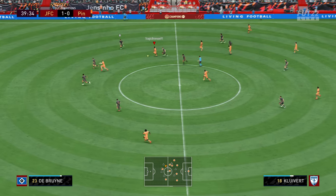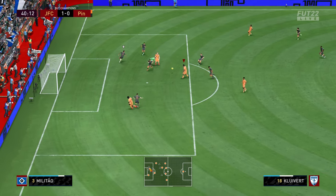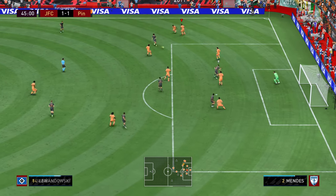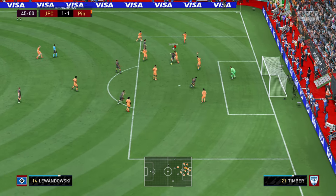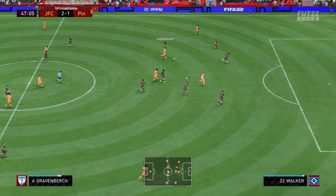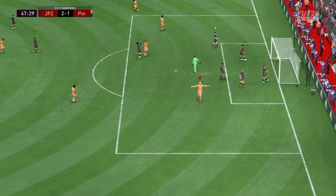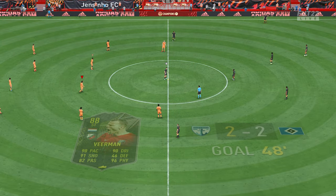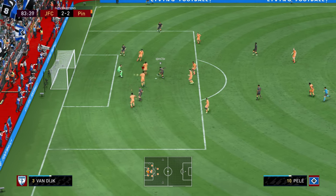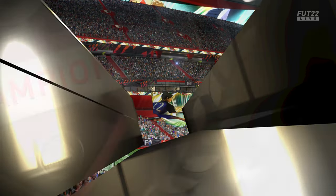I go 1-0 down but that happens a lot so I don't really care. Kluivert finds Veermann and I do the wrong shot, but thank god Gelson Martens is there with the cheeky chip to make it 1-1. I don't get to enjoy the draw for long because Pelé makes a goal. We're 2-1 down, but just after the half Gravenberg finds Veermann — not a header but a good volley and it's 2-2. I then changed my team around a bit, played with two strikers, and he immediately scores. So we lose our first Weekend League game 3-2.